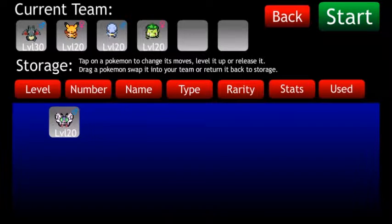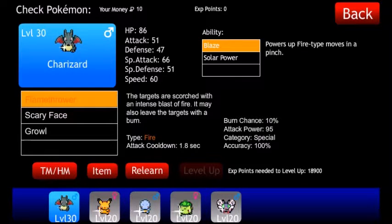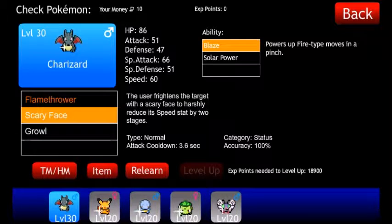We have Charizard, Pikachu, Squirtle, Bulbasaur, and Butterfree. To start out, we will keep Blaze, and we will make sure we start with Scary Face right from the start.